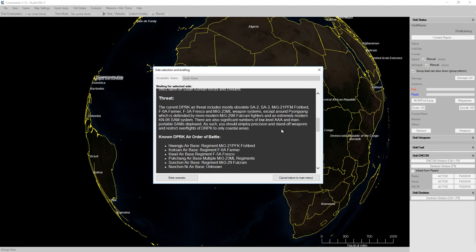The current DPRK air threat includes mostly obsolete SA-2s, SA-3s, MiG-21 Fishbeds, F-6A Farmers, F-5A Frescoes, and MiG-23MLs. Pyongyang is defended by MiG-29Bs and a KN-06, which I believe is the North Korean version of the S-300.